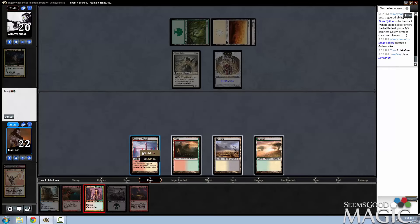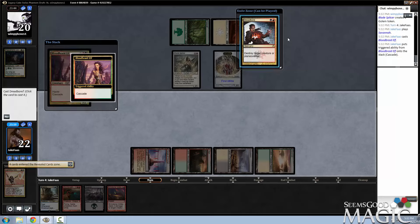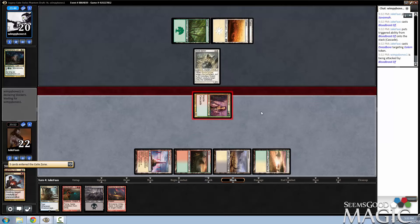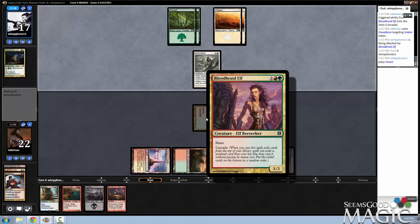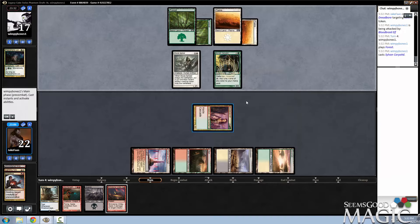I do think I want the Bloodbraid out now. I know that if I don't remove that Golem, I can't really get in with it. And it's cool that Bloodbraid acts like — it's just a Haste 3/2 with some other thing attached to it. You just don't know what it is. I mean, I think when Bloodbraid came out it was really too strong, but now in retrospect it is a really cool card design-wise.